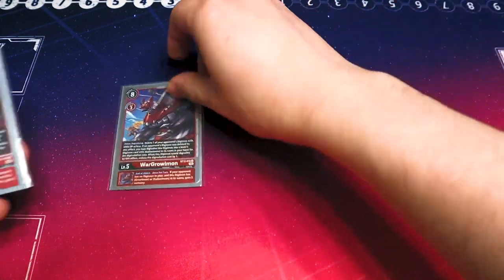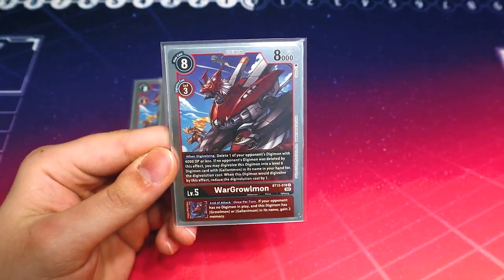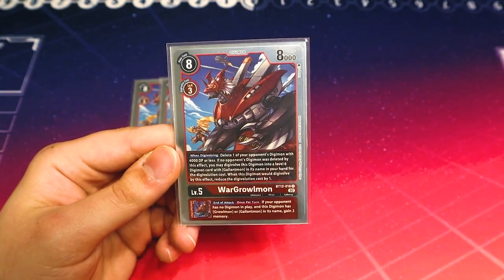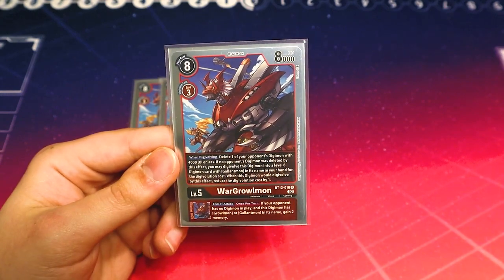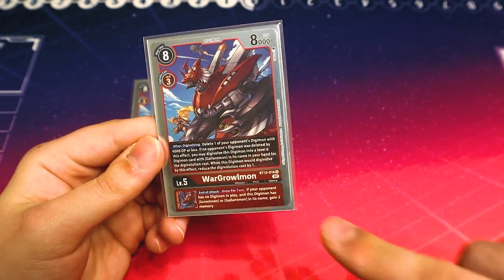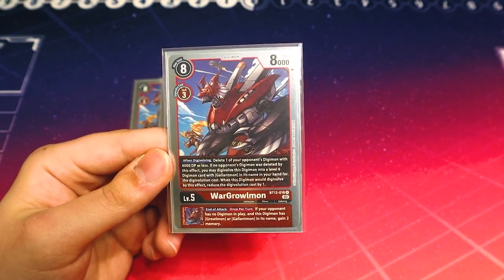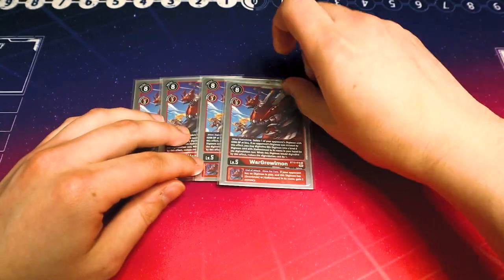Now going into our Ultimates, starting off with four copies of the new BT12 War Greymon. When it digivolves, you can delete one of your opponent's Digimon for 6k DP or less. If nothing was deleted, you can then digivolve this War Greymon into a card with Gallimmon in its name for its Digivolution cost, reducing the cost by one. This helps you digivolve into Raid Gallimmon or X Antibody Gallimmon. When you digivolve, you activate Blitz from Takato so you're swinging with your Gallimmon. At the end of the attack, if your opponent has no Digimon in play and it has Greymon or Gallimmon in its name, you gain two memory, which lets you do some additional plays.